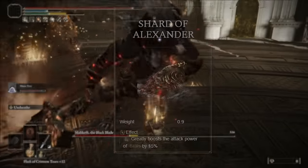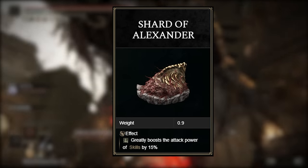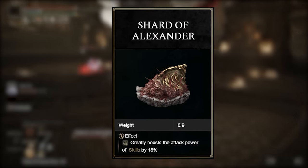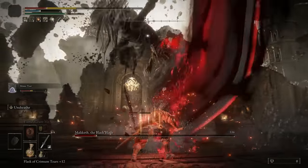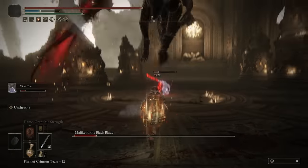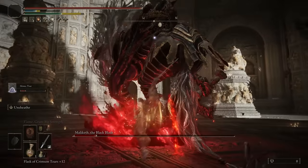Additionally, I do like to throw on the Shard of Alexander that increases all Ash of War attacks by 15%. Just a great talisman that's used in so many builds — highly recommended. Besides all of this, we still have another way of making our attacks a lot more powerful.